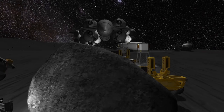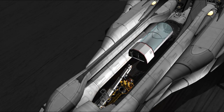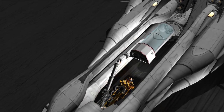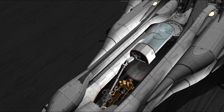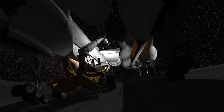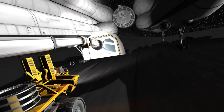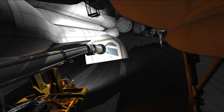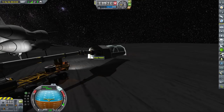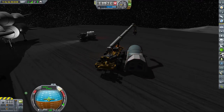All vehicles are out and manned by our brave kerbonauts. Now comes the risky bit — unloading the tunnel. The tunnel is very fragile and if dropped directly on the ground it would explode. To avoid that we use our crane to lower it as gently as possible and move it away from the spaceship. I'm no expert in operating cranes but I did look at how real cranes are made and this design is somewhat inspired by that. I've also bound a bunch of keys to Infernal Robotics servos to control the crane without using the GUI all the time. The crane was stable enough on wheels only and we managed to unload the tunnel without breaking it.